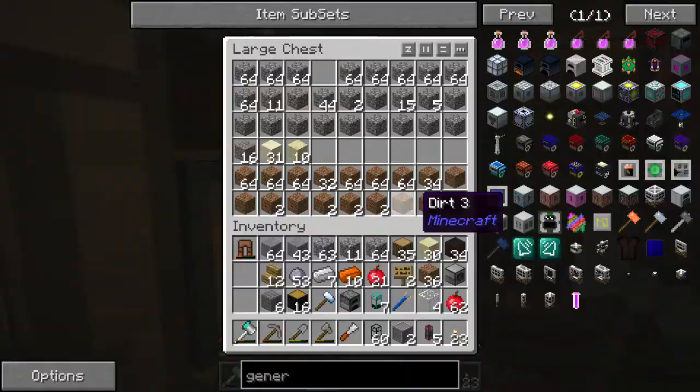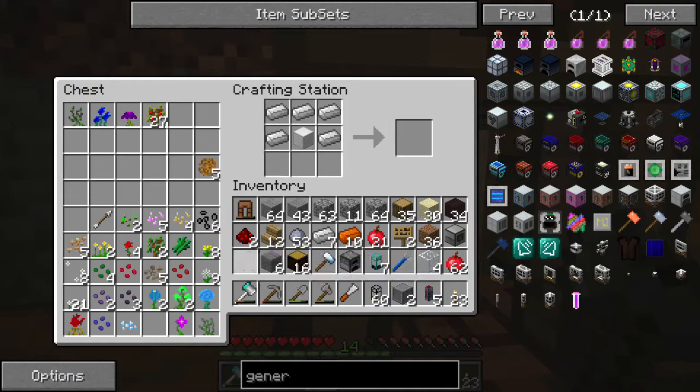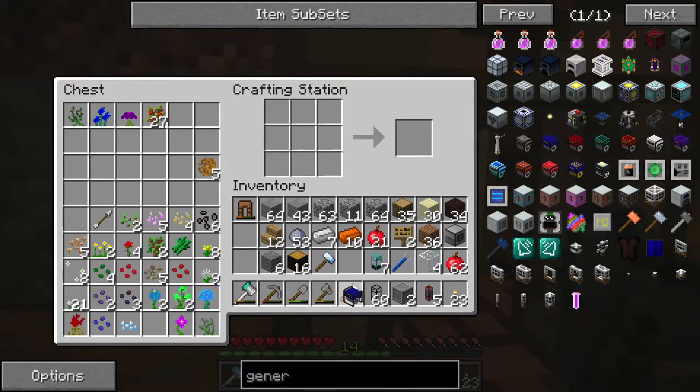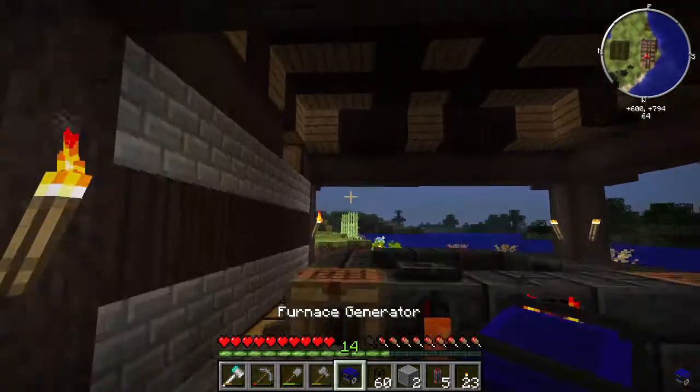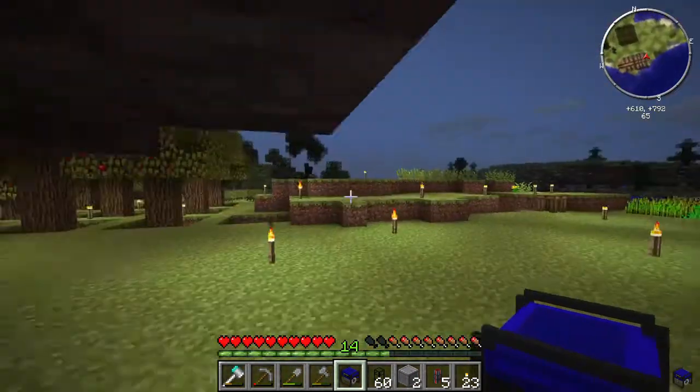Those generators are really cheap to make, actually, if you think about it. Really just a bit of stone — like, how much is it, 14 iron? Yeah, 14 iron and two redstone, which is nothing, really. So back to the factory.